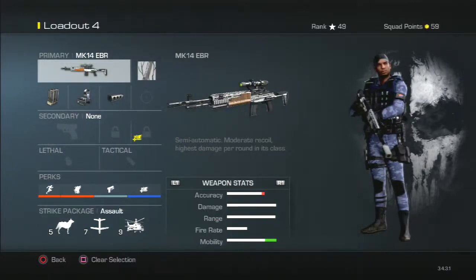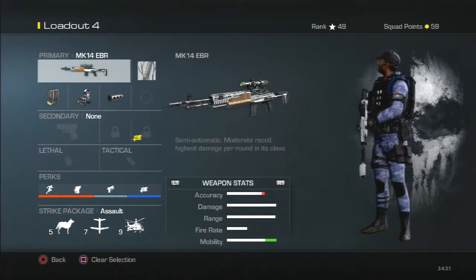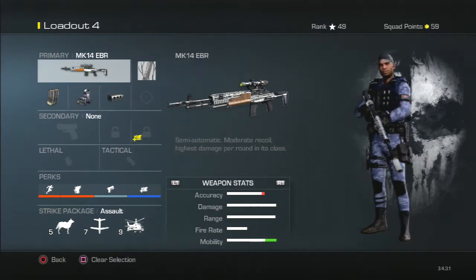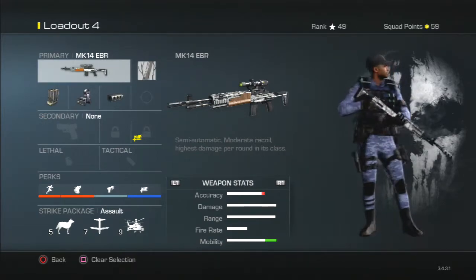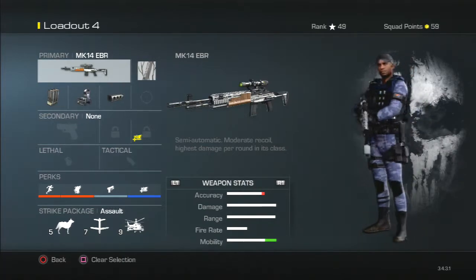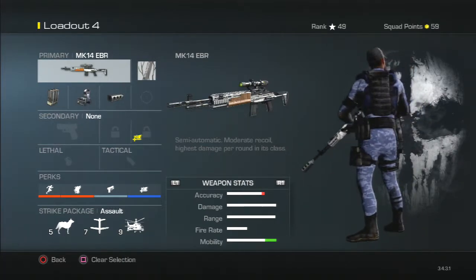What's going on guys, it's Joey here from Ultimate Gaming HD and welcome to Call of Duty Ghosts, the best class setups episode 5. Today we've got the MK14 EBR — basically the same as your MK14 from Modern Warfare 3, although I believe it's a bit less powerful. It's a marksman rifle, so let's begin.